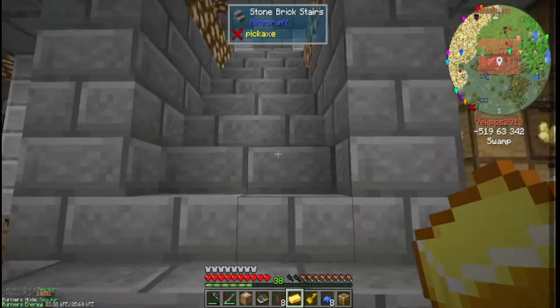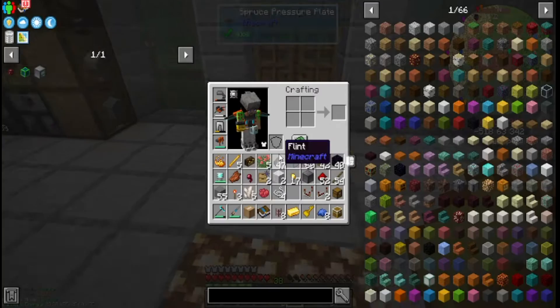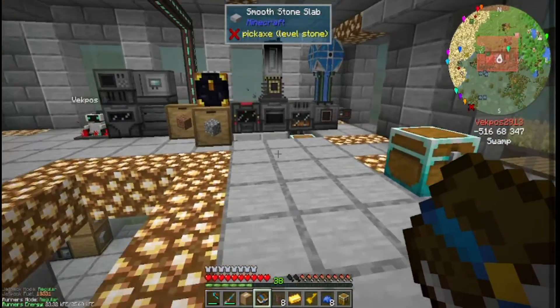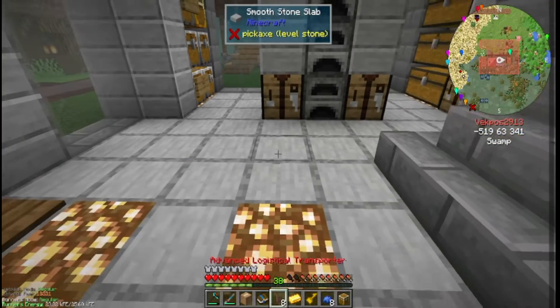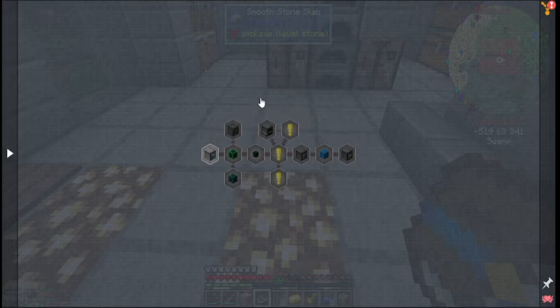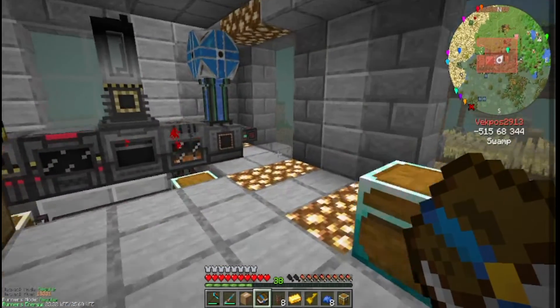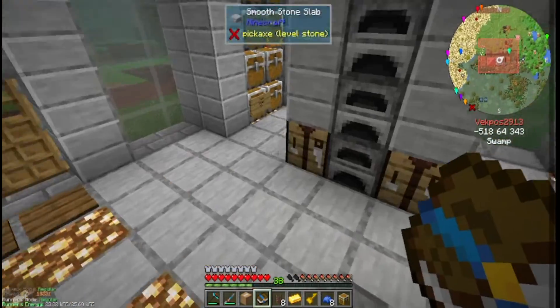I tried connecting item pipes to the drawer controller and it was not working too well, so I decided to use a mod I just recently looked up that's also in this mod pack called XNet. XNet is basically an extremely powerful mod that allows you to separate liquids, items, and energy. The three items we're going to make today are the controller, the connectors, and the network cables.